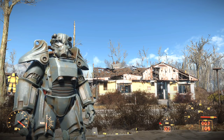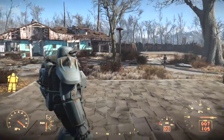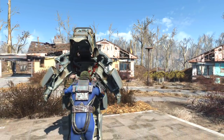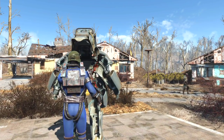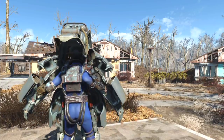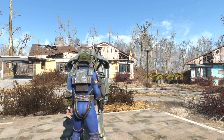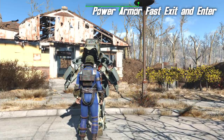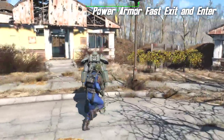Power armor in Fallout 4 is really well done. I really do like it. It's useful, but it also has a hell of a lot of cool factor, and that cool factor is amplified by the way you get in and out of the armor. The animation is great — it really does enhance the feeling of climbing in and out of a vehicle. But even cool things can sometimes get a little repetitive. When you've done this 50 times, you begin to want to get in and out a little faster. With a mod called Power Armor Faster Enter and Exit, it speeds the process up quite noticeably. I'm using the exit-only version, and I'll show you why in a second.